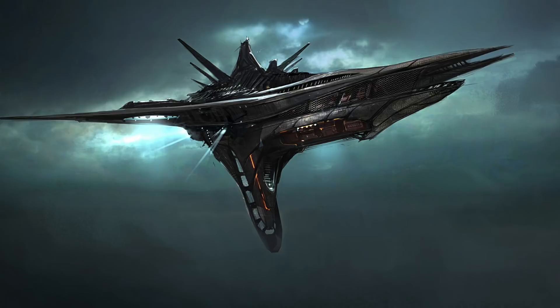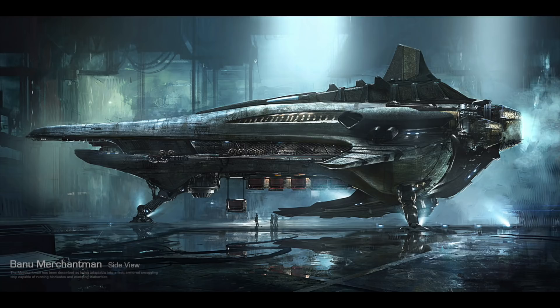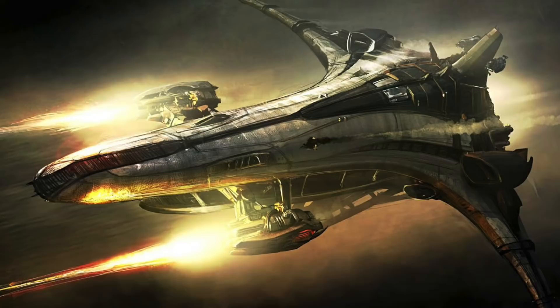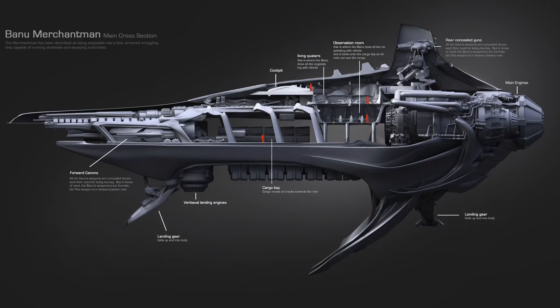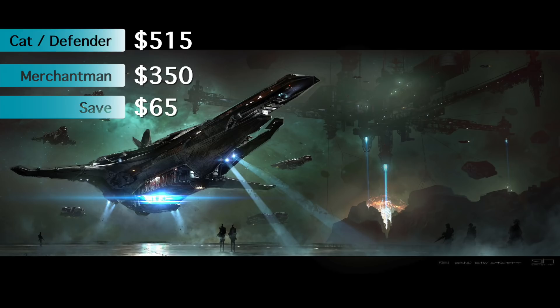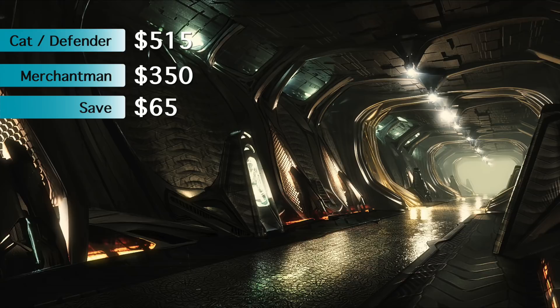This ship is just insane. It's a trader with 3,584 SCU of cargo. It has its own little mall where people can come to buy or sell things. It's got a conference room, nav table, big guns, and all kinds of things. This thing is already $100 more expensive than it was a year or two ago, which is still relatively cheap for what you get. I wouldn't be surprised to see the price go up every time it's offered from here on out. So do with that what you may.